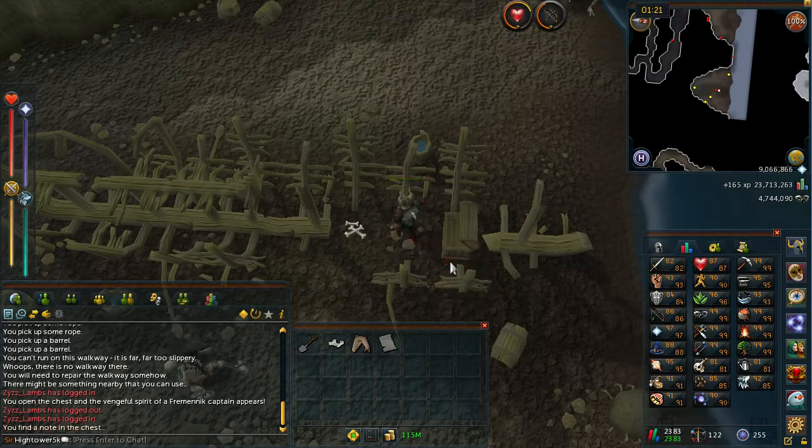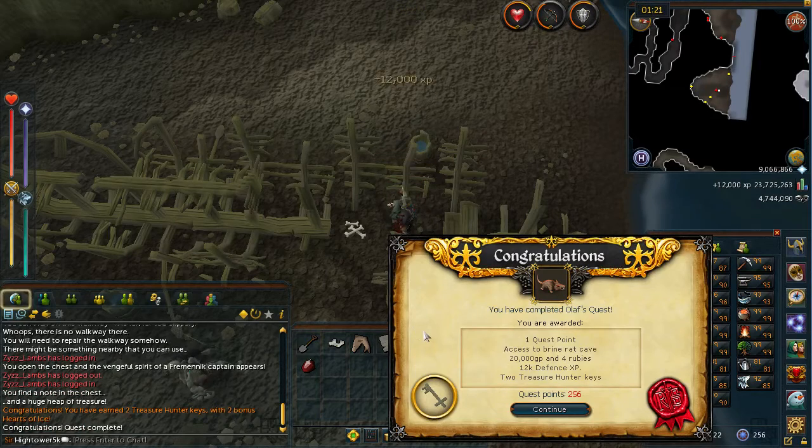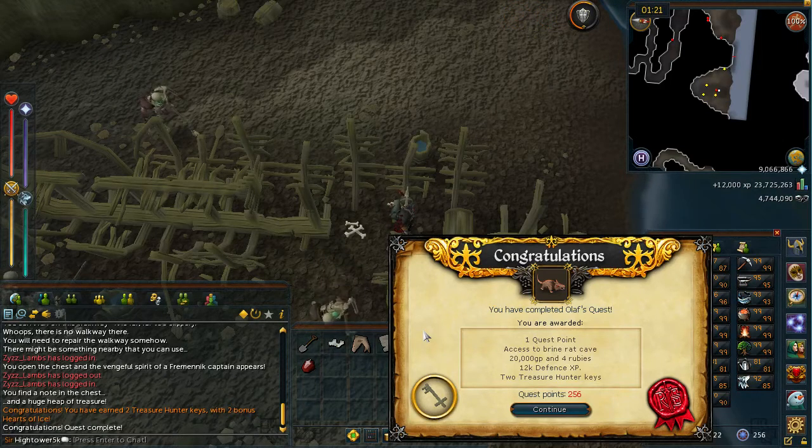Once you've killed the skeleton, turn around and reopen the chest — and that will be the quest complete! Congratulations, you've completed Olaf's Quest. You're awarded one quest point, access to Brine Rat Cave, 20,000 GP, four rubies, 12,000 Defense experience, and two Treasure Hunter keys.